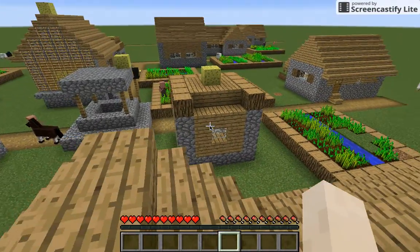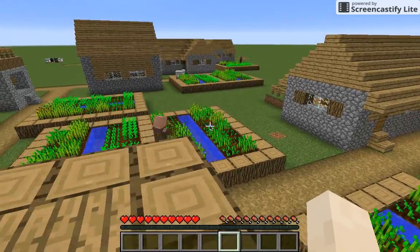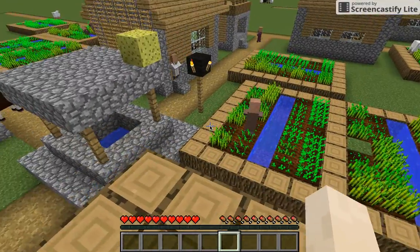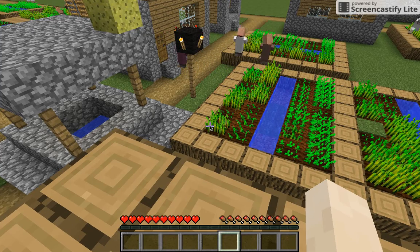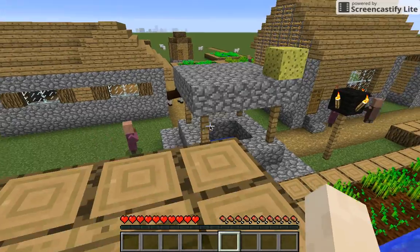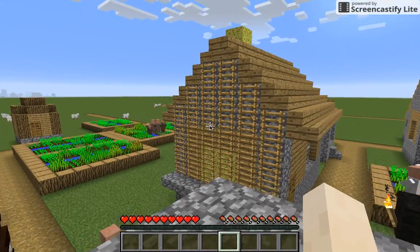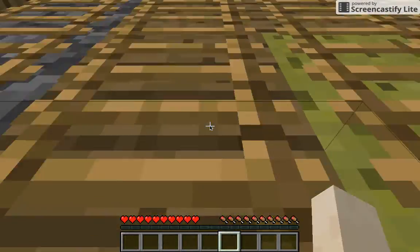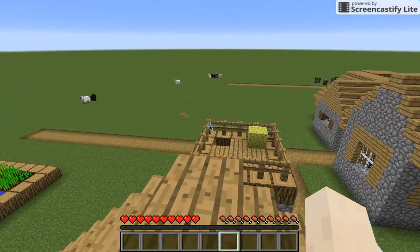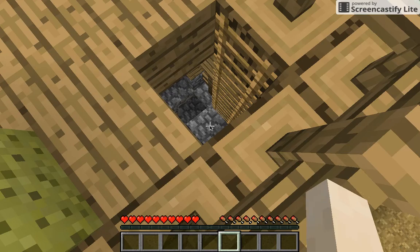I remember this one, it's really hard — especially because you bounce. I'm going to do it. Did you just mine your crops? I never knew the villagers did that. Now this part could be a regular parkour course, but I have to use the Elytra for every jump. And I will freeze my camera if I don't use the Elytra. But this is the final house.